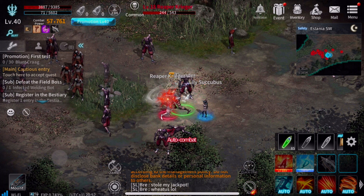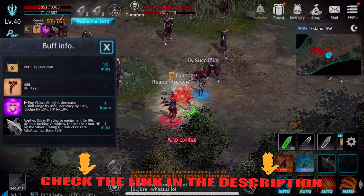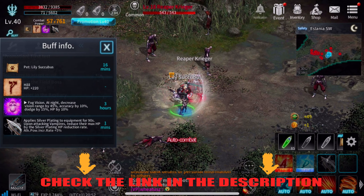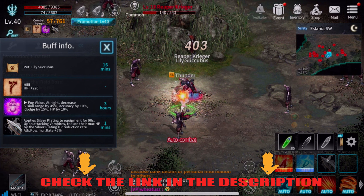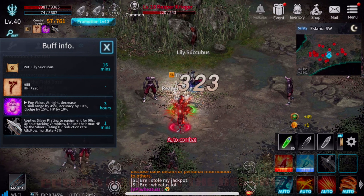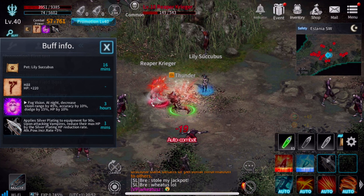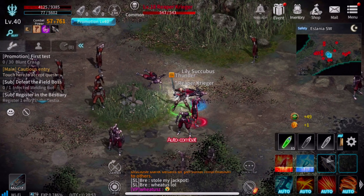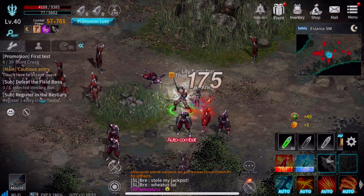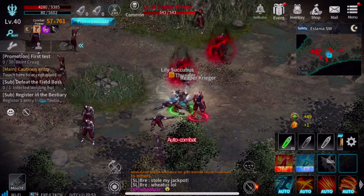Mobile gaming guys really is the wave of the future. This game is free — you can click the link down in the description of this video and download it to your phone. I'm also using the silver plating buff. It lasts for 90 seconds and when it attacks vampires it reduces their max HP. The silver plating is awesome — I love it. As soon as that thing is done recharging I will be using it again, because the more buffs you have the better baby.